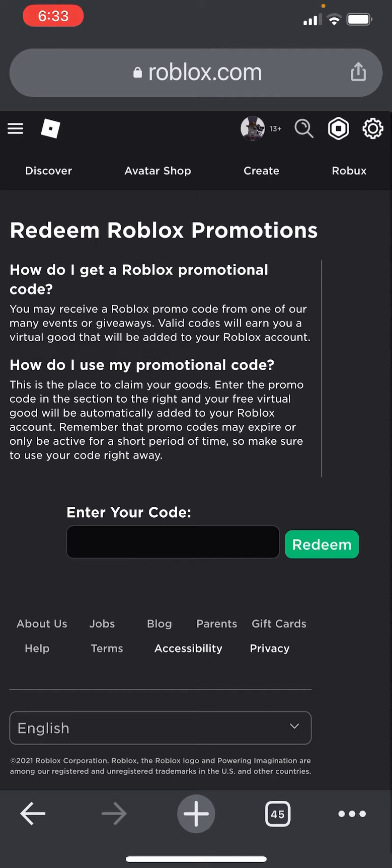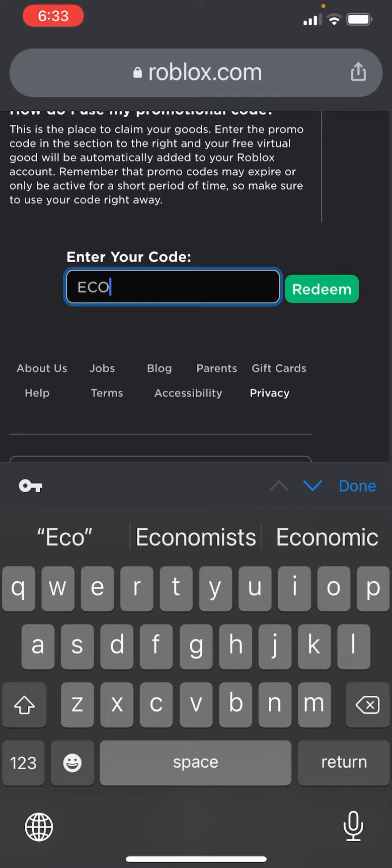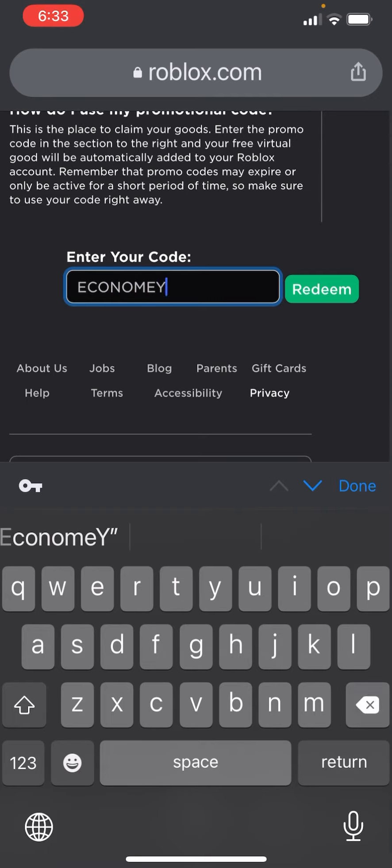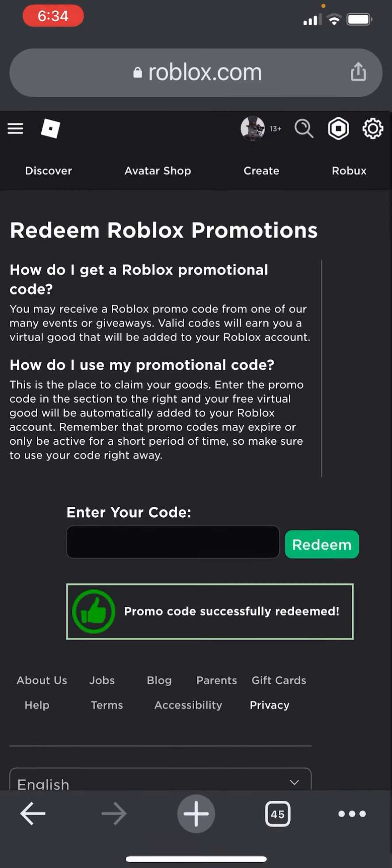So what you want to do is, you have to go into roblox.com/promocodes — the link will be in the description — and you have to type in this code right here: Economy Event 2021. Type in this code and boom, promo code successfully redeemed and you will get the item.